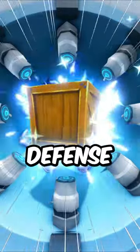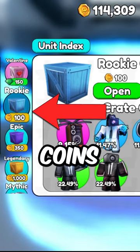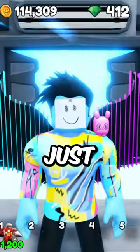You can get a free crate in Toilet Tower Defense. Normally the crates cost 100 coins, 350 coins, 1000 coins, or 3500 coins. Look at the units you can get inside them.